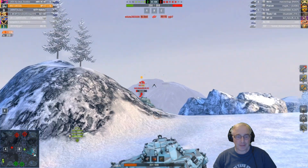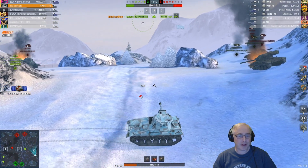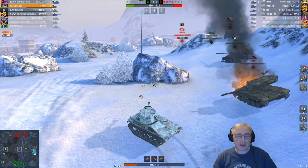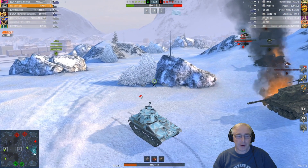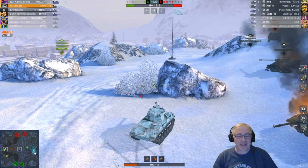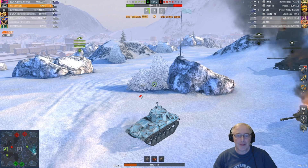Just the MT-25 left here — we can hopefully put a hole in him. There we go, somebody else has helped there. Thank you very much for that. But we're back on an even keel now, four versus four. That M41D is doing the sensible thing and running away. Because I'm on so much health here, but we know there's somebody sat on that far corner — I don't know if it's the Emil or the Pharaoh. I think it's Emil.